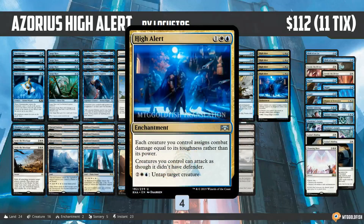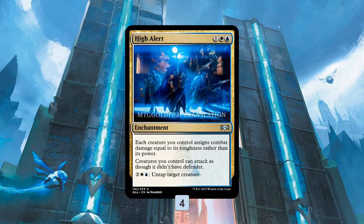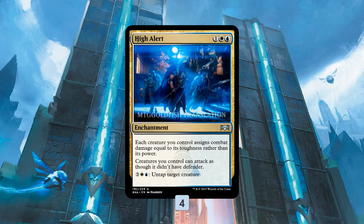Let's talk Azorius High Alert. When I saw High Alert — our new enchantment that lets Defenders attack and makes all our creatures deal combat damage equal to their toughness rather than their power, and can untap a creature — my first thought was this is an Arcades card, this finally makes the Arcades Walls deck work. And while Arcades is a very likely home for High Alert, there's also another way to go about it.